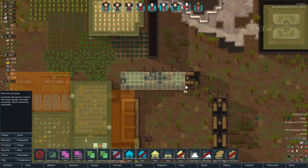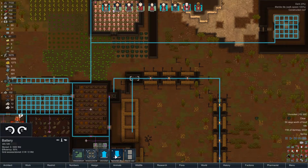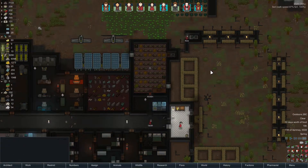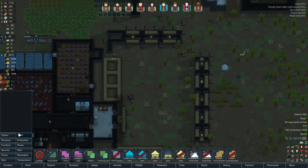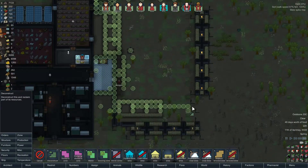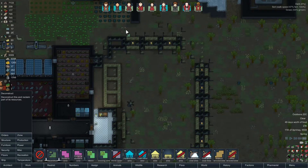We are going to remove all of this roof area. We are going to actually deconstruct that battery. It will have absolutely no effect for us. And once all that roof is done, we are going to purely and simply deconstruct all of this.